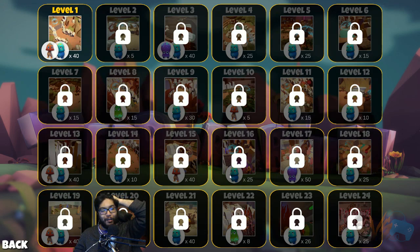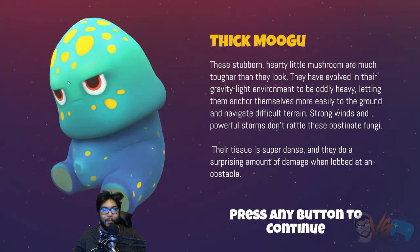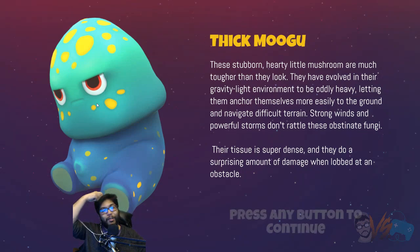So what is this game about? You tell me. Level one all the way to level 24 — this might be a short game. Let's read this real quick. Look at this little cute face. These stubborn, hearty little mushrooms are much tougher than they look. They have evolved in their gravity-light environment to be oddly heavy, letting them anchor themselves more easily to the ground.